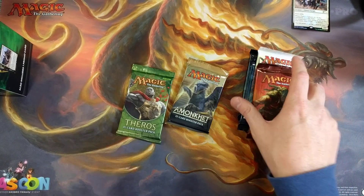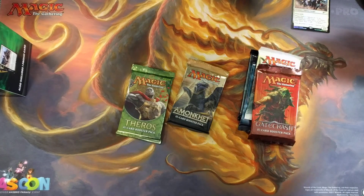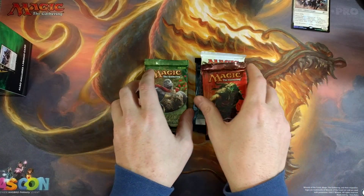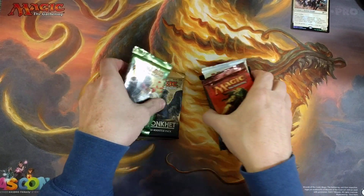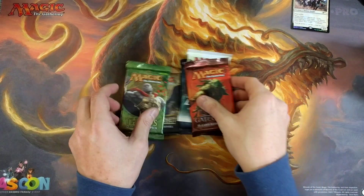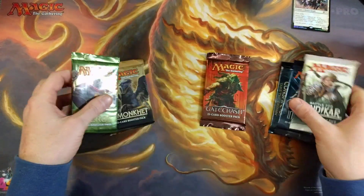There is no Ixalan in here! There is none! I told you, stupid! Oh my god, there is no Ixalan inside of here. As we all were thinking — it's a chaos box, why would there be no Ixalan? Unbelievable, guys. I am at a loss for words. Alright, let's keep it going. We have the Gatecrash — I'll save that for last. That's probably the most valuable one in here.